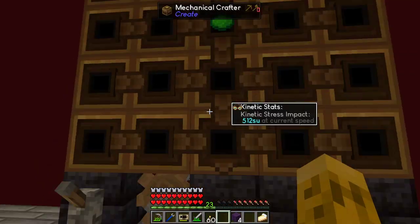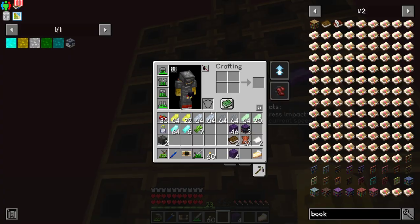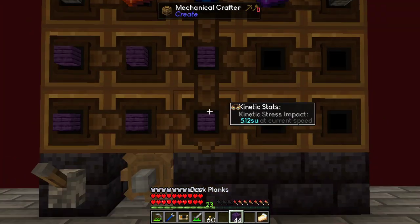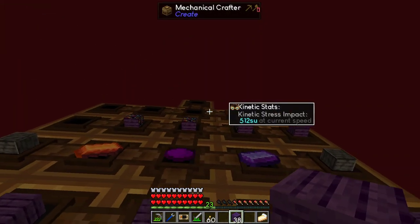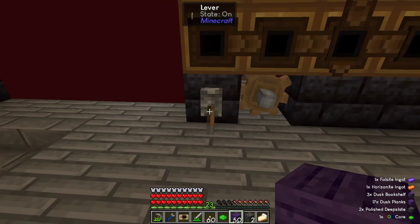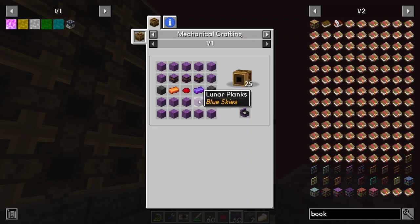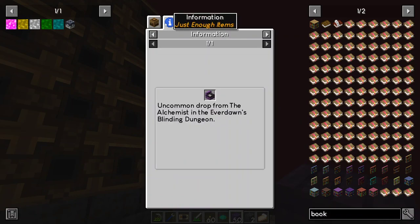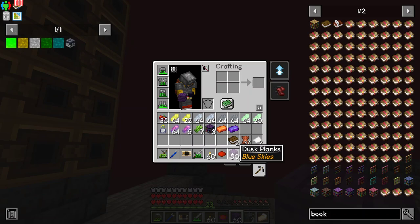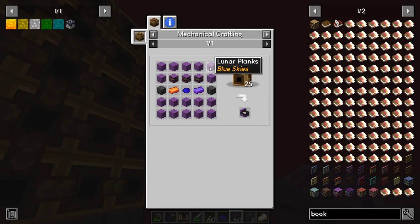Core in the middle, orange on the left, purple on the right, bookshelves on top, deepslate on the sides, everything else is purple blocks. Let's make it — that didn't work. Looking at the recipe again, it needs lunar planks, not just purple wood. I got dusk planks thinking they were the right ones — but no, it needs lunar planks specifically. I need lunar logs.